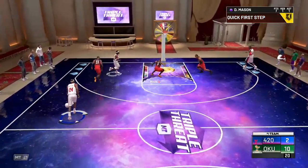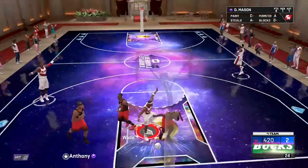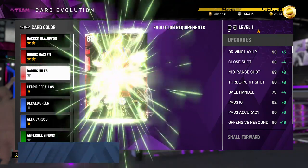Best way to evolve cards is run them in Triple Threat Offline. If you're really struggling and want to evolve cards quickly, run some Dom games on one star — rookie difficulty. You can easily score 80 to 90 a game with a card. Hit those heavily contested threes. For example, if you're trying to evolve your Ruby Darius Miles to an Amethyst and have no idea how to knock down 60 threes, run it one star, regular Dom — get it done pretty quick.